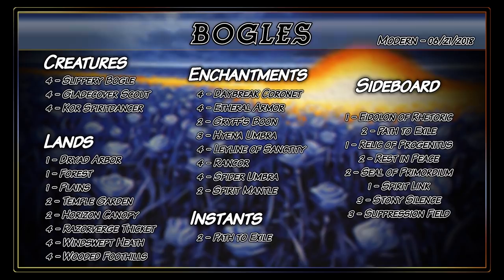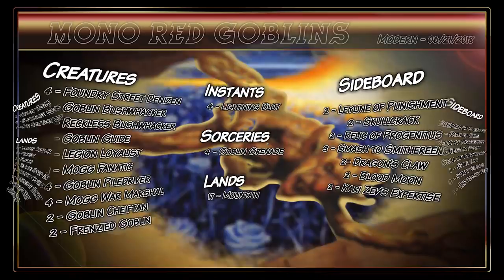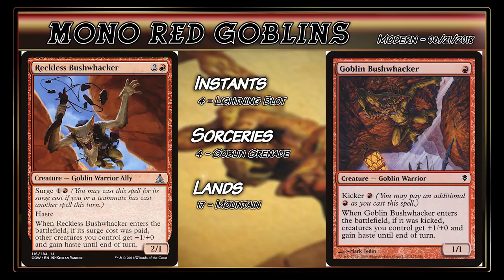I've already gone over the Boggles deck in my Boggles vs. Blue Moon video. If you'd like to watch that, I'll put a link in the description. But for now, I'm going to jump straight into the Goblins deck. A good place to start with this deck is its two namesake cards, Goblin Bushwhacker and Reckless Bushwhacker. They both have the same ETB trigger, which is creatures you control get plus one, plus zero and gain haste. The rest of the deck is about going wide and playing as many creatures as possible to get as much value as possible out of these Bushwhacker triggers.